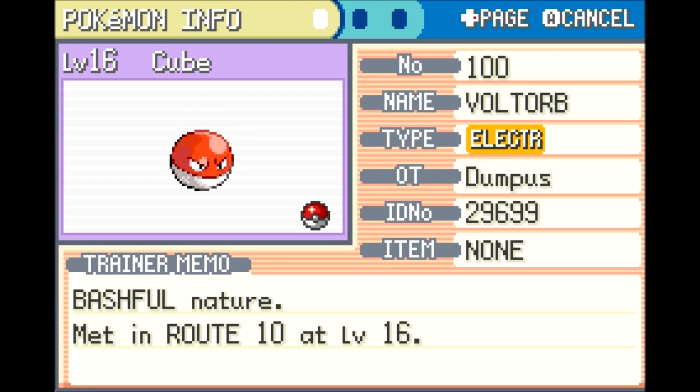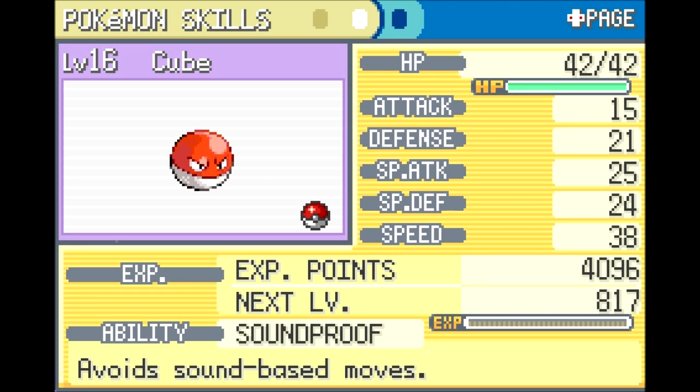Cube has no gender — it's an Electric type with a Bashful nature, which does nothing, one of the four natures that doesn't increase or decrease any stats. It has Soundproof, which avoids all sound-based moves — I was unaware of that, otherwise I wouldn't have used Sing on it. There aren't very many sound-based moves, probably around a dozen even today. The big purpose of having a Voltorb is the Speed stat, which is insane for level 16. Special Attack, Special Defense, and regular Defense are okay.